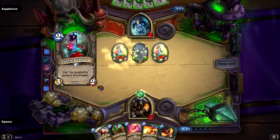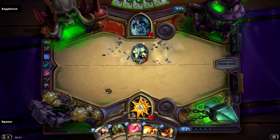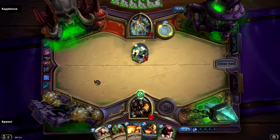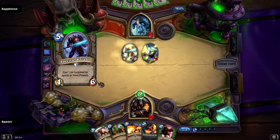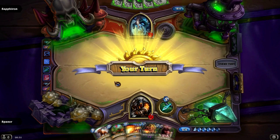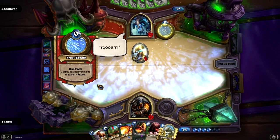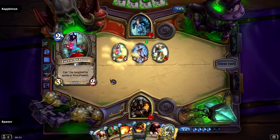It's only 3 damage so far. Luckily he plays another Fairy Dragon to provide some more value. Still takes 3 damage from the Shade though. Luckily the Shade will only be a 4-2 next turn, so it can still be killed by an Explosive Trap. You also have those Spectral Knights — very hard to remove. You can't use Hunter's Mark, you can't use Explosive Shot. You could use a Deadly Shot. You could also add some Iron Beak Owls to silence the Spectral Knights so you can use spells on them.